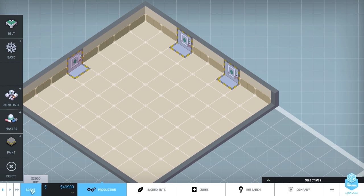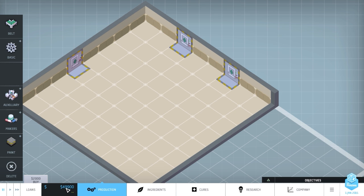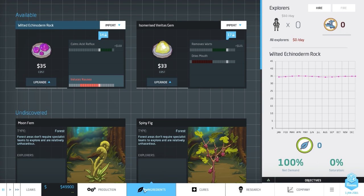On the bottom we have time controls and a button for loans - basically if you run out of cash you're going to have to get loans. We can see the actual money we have, which is currently 49,900 generic units of currency, and how much profit we're making, which is currently nothing because we're not doing anything. There are different view tabs as well. We're on the production tab currently. If we go to ingredients it shows the ingredients we have available - currently wilted Econod rock and an isomerized veteritis gem.